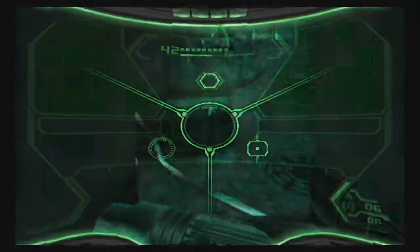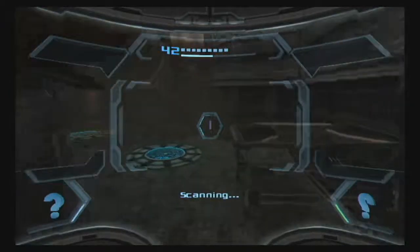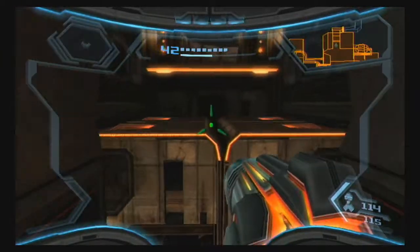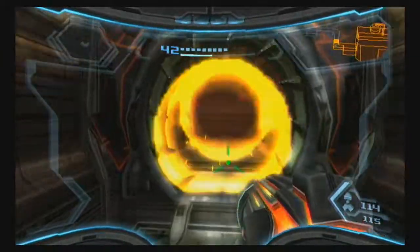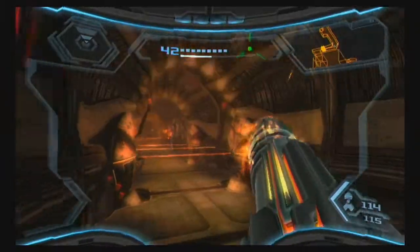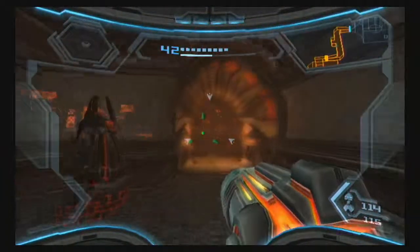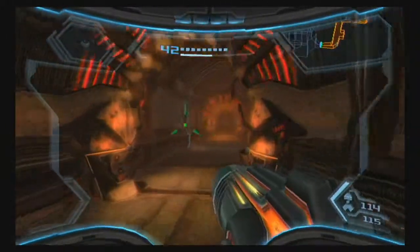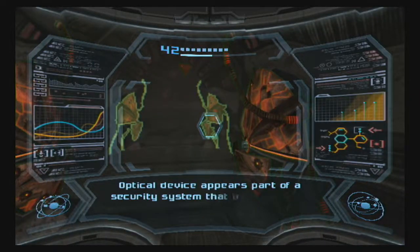I think that does it for this room. There's nothing else for us to scan — aside from that, which is just the hatch. So we'll keep pressing forward. This area is a perfect example of avoiding fights because they are more lenient on their time with these. You can see I destroyed both of them, so we don't have to fight anything, which is nice.